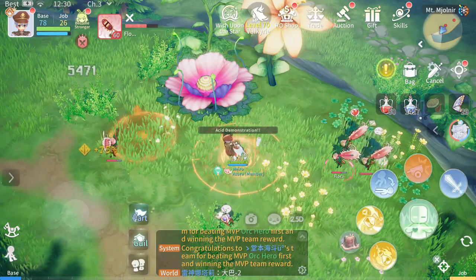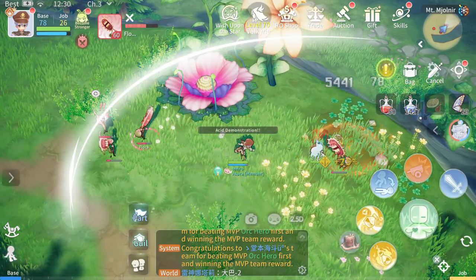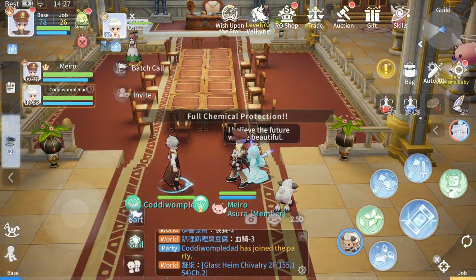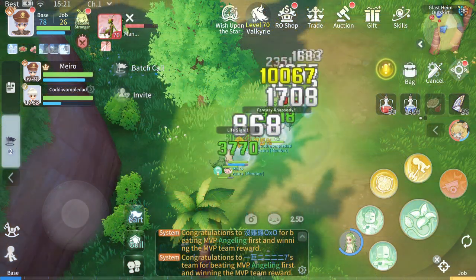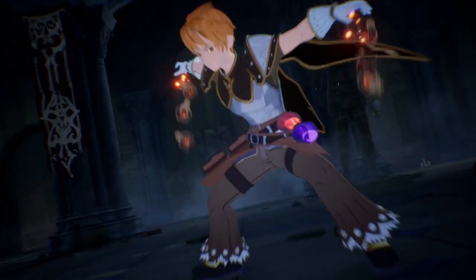Creators are well known for their Acid Demonstration skill, which deals more damage to enemies with high vitality. They can destroy opponents' weapons and armors, but can also prevent allies' equipment from being disarmed or destroyed. With their Homunculus, they travel Midgard to once again help out in the battle against evil. Welcome to the Creator Class Spotlight!